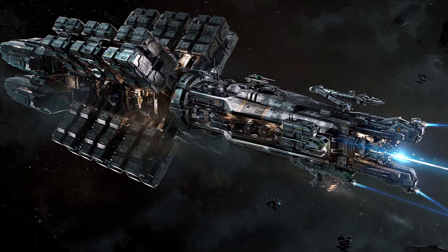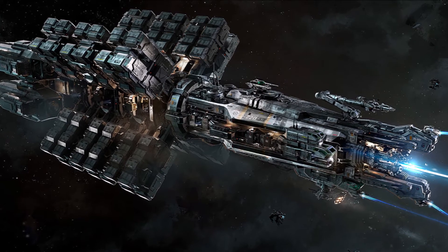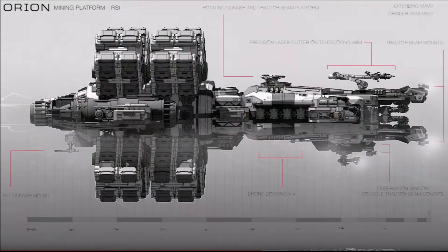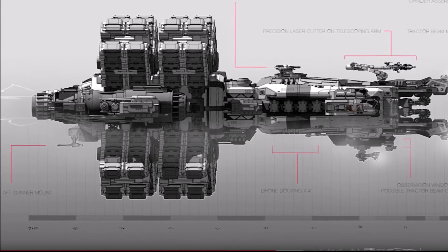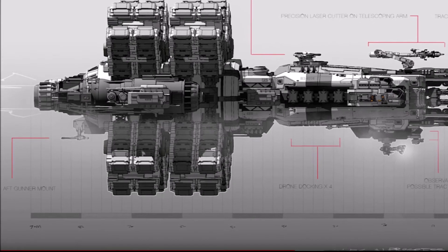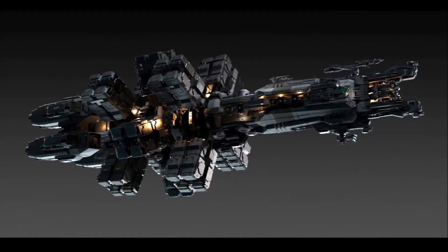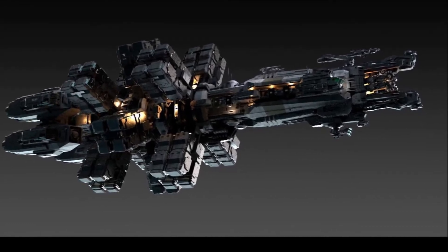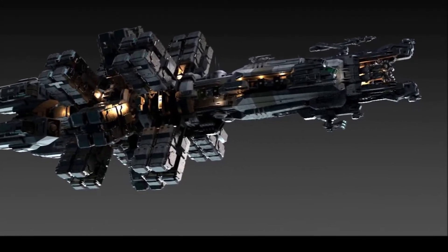The Orion is the largest mining ship currently planned for Star Citizen. The 7-person crew will be able to use tractor beams to pull rocks and minerals closer before the turreted mining lasers get to work. The idea is that all those minerals will be transported down a conveyor belt system through the centre of the ship to the refinery, where they'll be sorted and put into storage. The 300 or so SCU of cargo noted on the ship's detail page doesn't count the room in that storage, so this thing is going to be able to carry a serious level of cargo. But it's so big it won't be able to land on planets. Don't underestimate the scale — these pictures do not do the size of this thing justice.